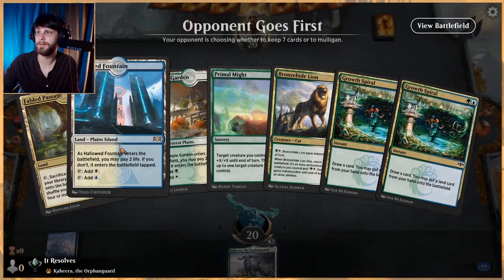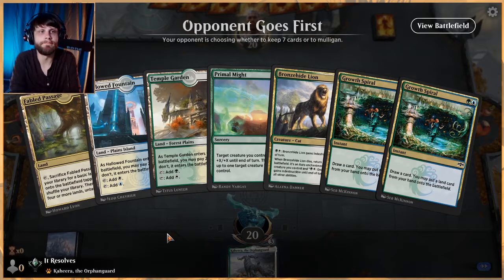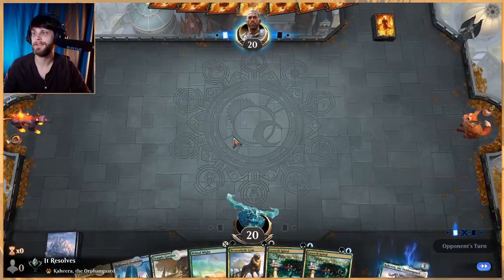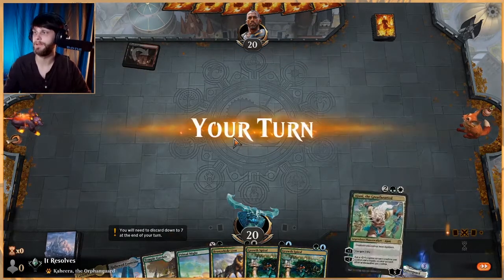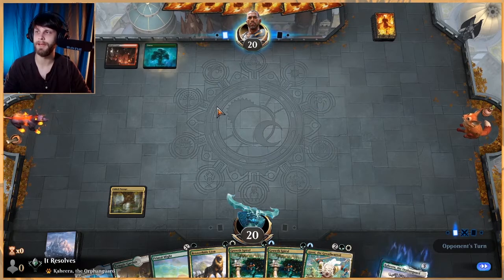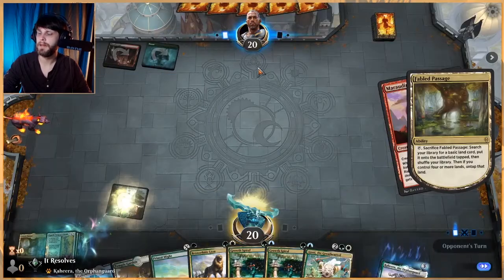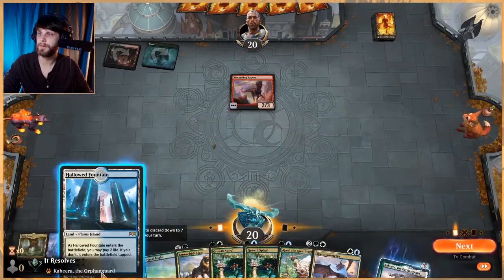Turn one, get green, put this down — maybe Bronzehide Lion. We'll kind of see what they do but we'll lean on Fabled Passage here. It's been a long weekend — making proxies yesterday was a lot of fun. We finally made Black Lotus, it took us like a year but we did it. We've done a lot of really cool proxies lately — somebody in Discord asked for the Tamiyo proxy and that turned out great. Let's get green — I think that makes me want to lean on the Bronzehide Lion a little more.